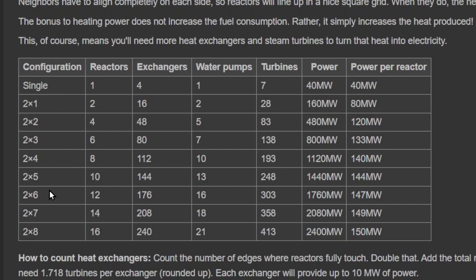Reactors work best when they're in pairs and then in rows of pairs. If you go up to a two by eight, you can get up to 2400 megawatts - 2.4 gigawatts - which is nice. But look at how many exchangers you need: 240 exchangers with 413 turbines. It's basically a two-to-one ratio. If you go with two to one, that's your safe bet and it's easier to remember, just like your coal power plant. That's how I came up with the numbers for the nuclear reactors in our Factorissimo buildings for this playthrough.